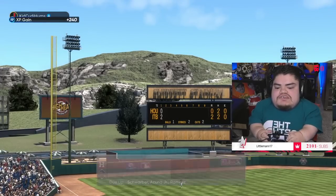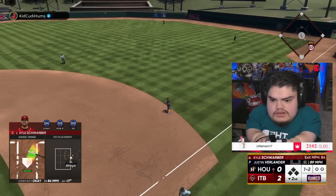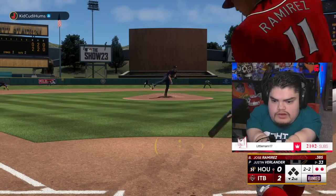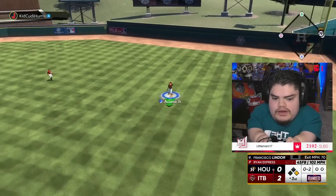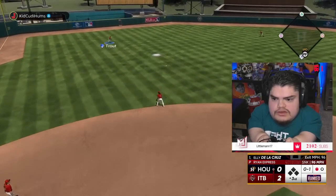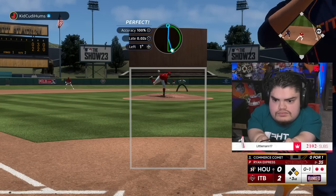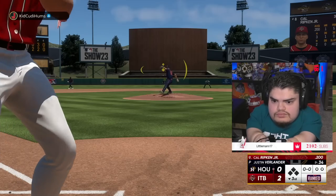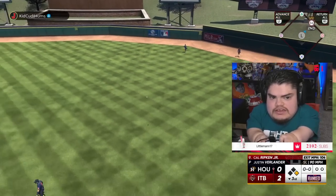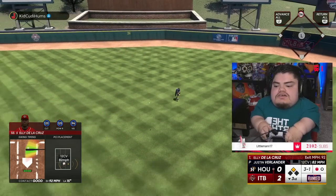Good pitch Nolan. The shift cost us a hit right there — into the shift again. Popped him up — why am I facing Francisco Lindor? Is he this guy's wild card? Ronald lines out — let's go, thank you. Cal Ripken — let's go baby! Cal Ripken is a champion, he doesn't care about stats, he's here to lead the team. Ellie, get down — line outs, man.